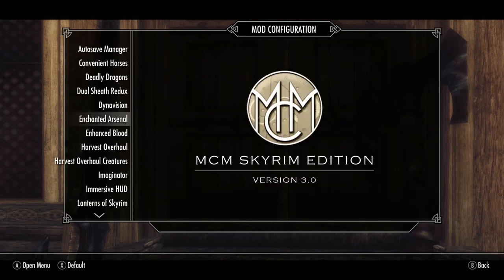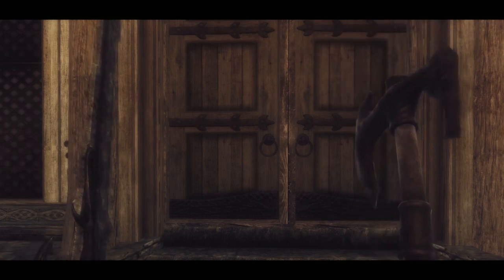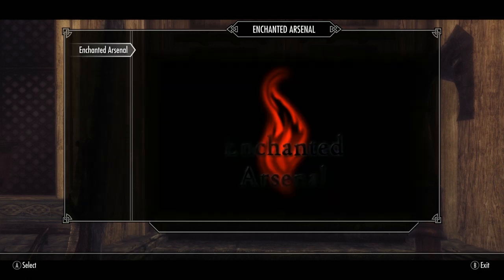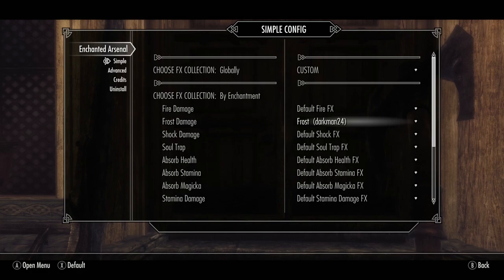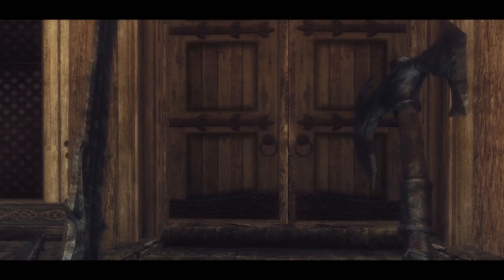After that, all you have to do is sheath and draw your weapons and the new enchantment will be visible. We'll do it once more with Darkman 24's mod for frost enchantments. That's pretty easy, right?